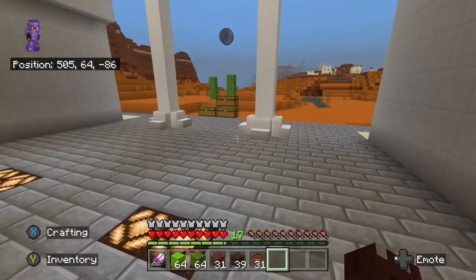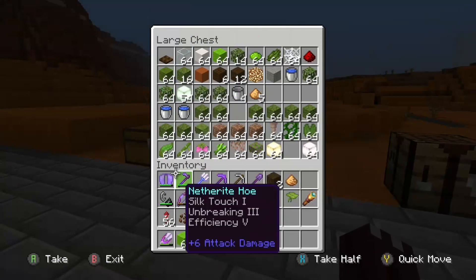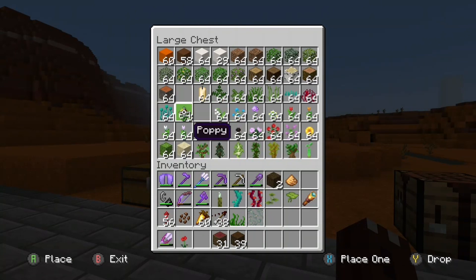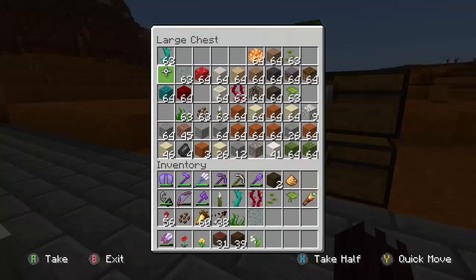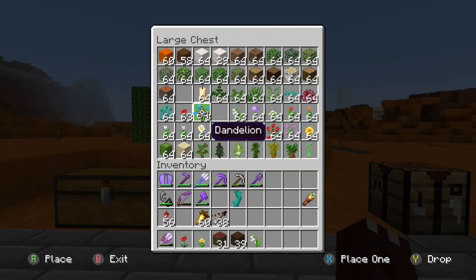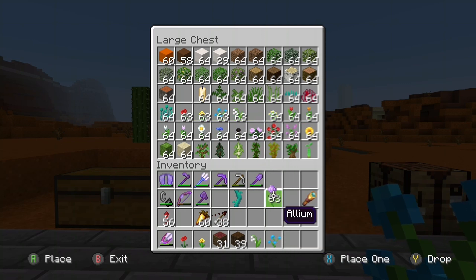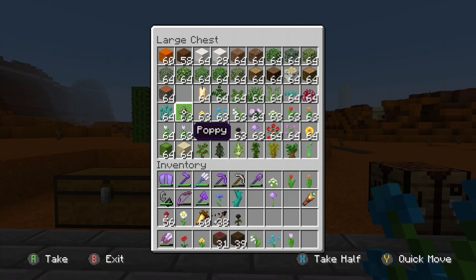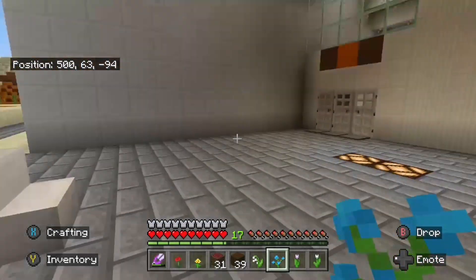Let's go and grab some of the actual flowers, because in a florist I think people go more in there for flowers than they do anything else. So let's go grab one of each. It's a bit annoying that I've got a whole stack of these. So let's go and grab one of every different type of flower. I've got a blue orchid, I've got an allium. Let's also grab a wither rose, just in case. Let's go and grab some tulips as well. I think that'll be okay for now.